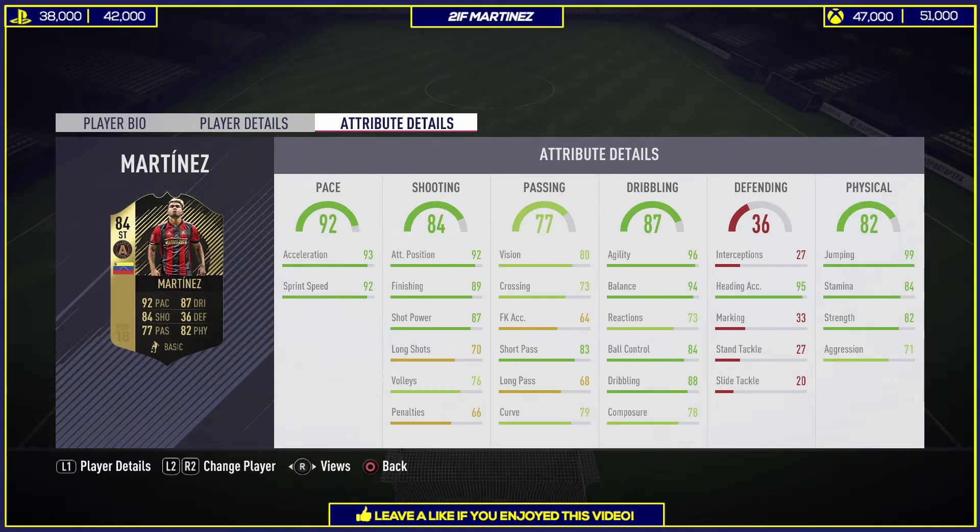He's got 96 agility with 94 balance and 84 ball control, 88 dribbling — which is phenomenal. His composure and reactions are not the best. He's also got a very good aerial ability: 95 heading accuracy with 99 jumping. Stamina is also very good at 84, very usable — can play for 120 minutes. His strength is 82, which is impressive considering he's only 5'7.